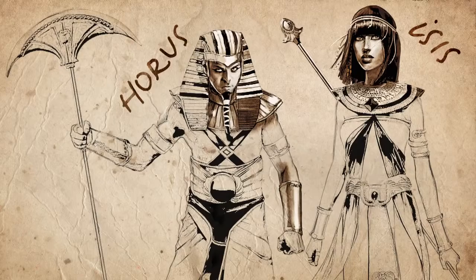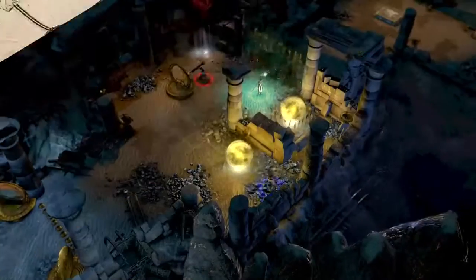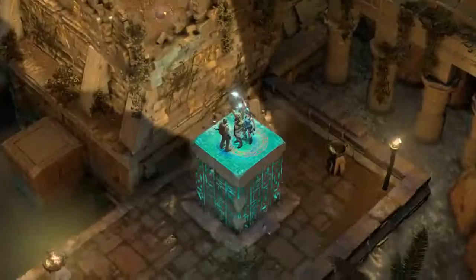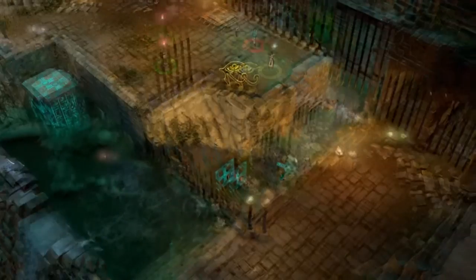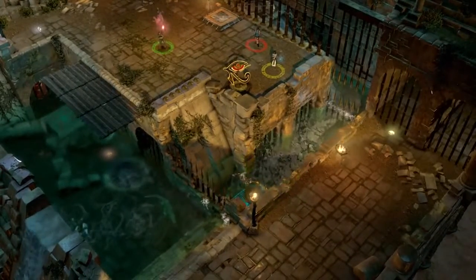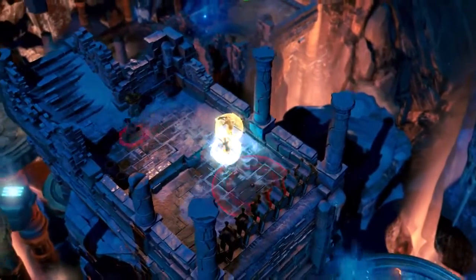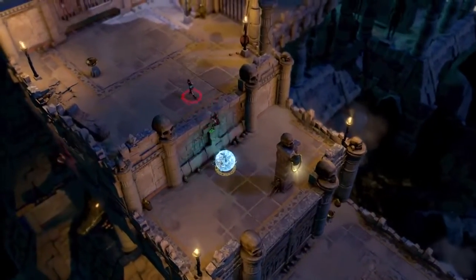Next up, we have Isis and Horus — the Egyptian gods joining Lara and Carter in this new adventure — and they have their own unique abilities. With the staff, they can affect lifts in the world, moving objects up and down and interacting with anything that has these special markings. They also have a magical shield that can act as a barrier to provide protection, and it can also be used as a stepping stone, allowing other players access to difficult-to-reach places.